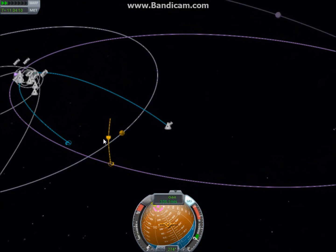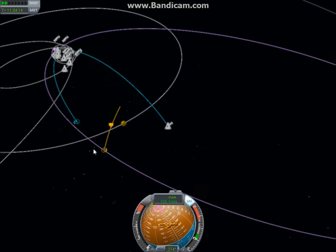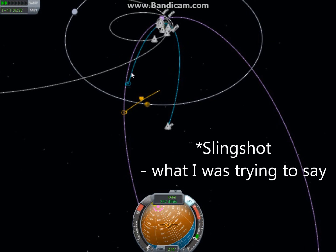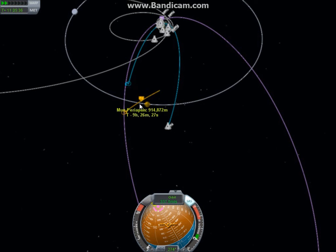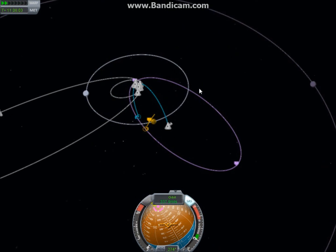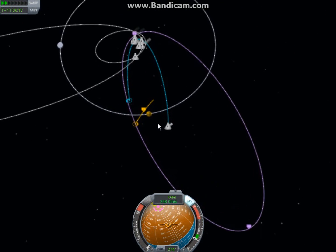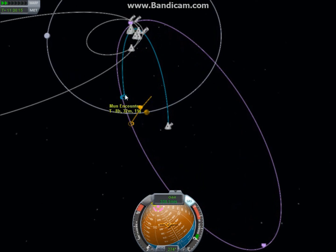And if I were to continue even further, I'd escape from the moon and I'd be back in orbit around Kerbin, going faster in a bigger orbit because of the moon. The point I'm trying to make is: when you encounter the moon, relative to the moon you're going this way, but relative to Kerbin you're still going pretty much the same direction.